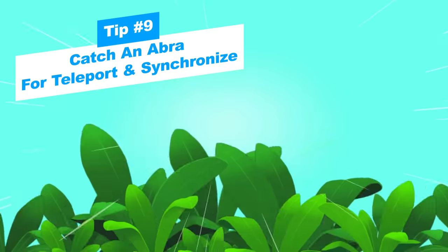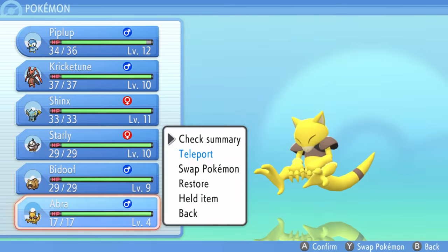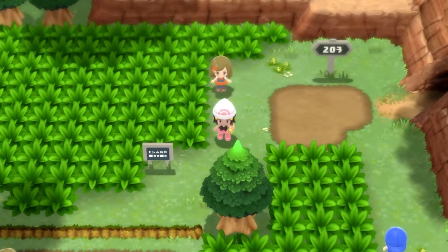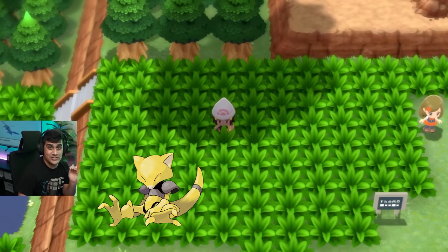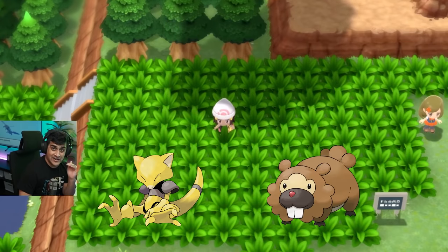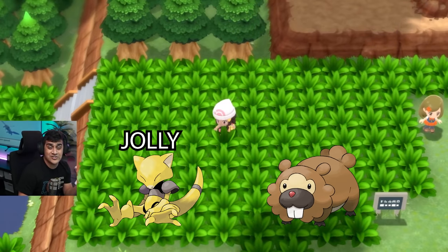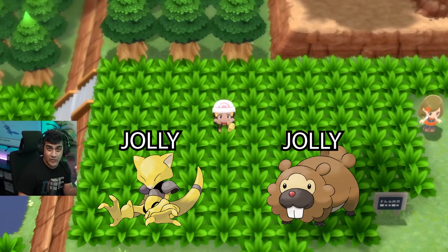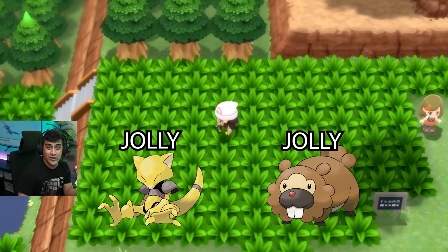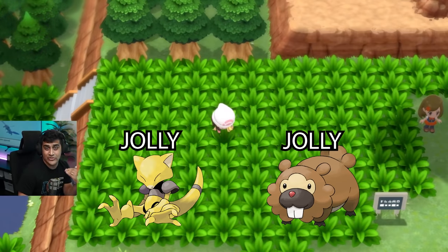On Route 203 you want to encounter an Abra. Abras can teleport outside of battle, sending you back to the last Pokemon Center you visited. Abra also has the Synchronize ability, which forces any wild Pokemon you encounter to have the same nature as your Abra — as long as it's the first Pokemon in your party, alive or fainted. Catch a bunch with different natures to use when hunting specific Pokemon.